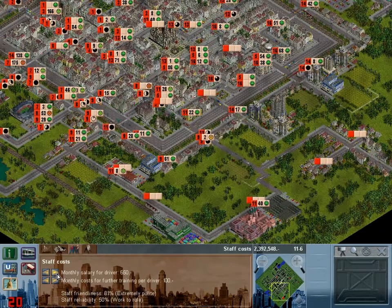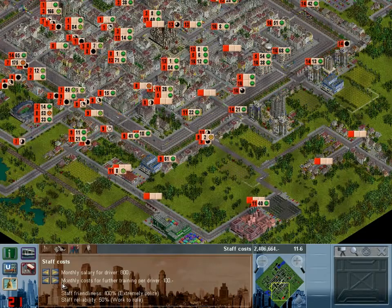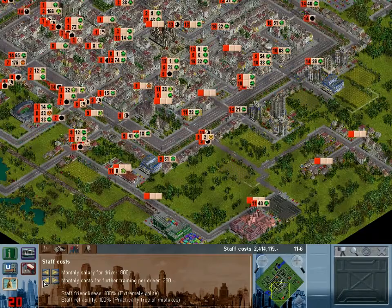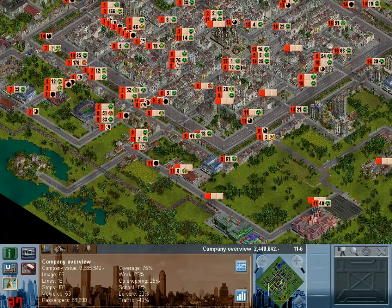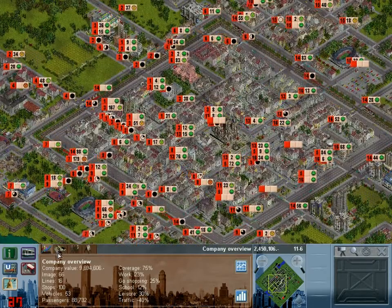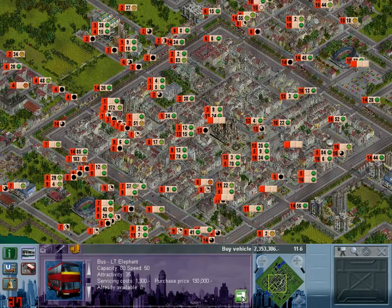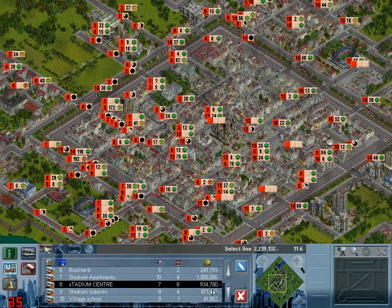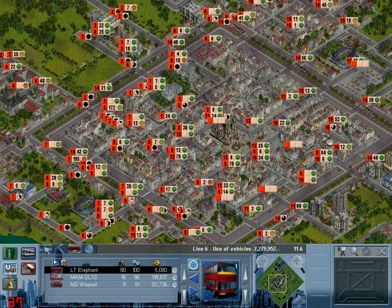Let's maximise staff efficiency in terms of salary - get them up to 800 a month, maximum reliability for vehicles, maximum staff friendliness. That's just going to mean even more for me. Line 6, get an extra Lieutenant Elephant. I think I accidentally just bought two Lieutenant Elephants, but oh well - you never know when you need an extra one.